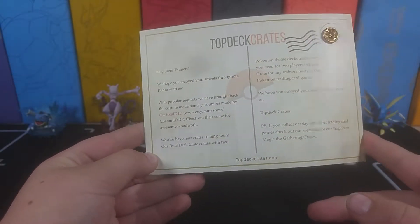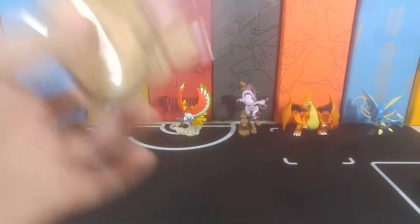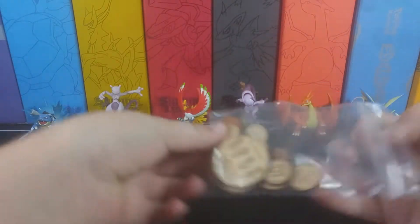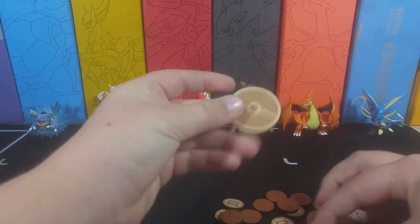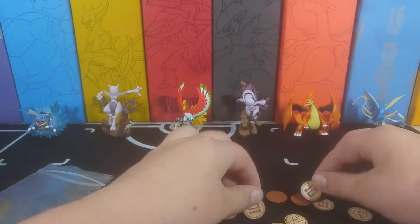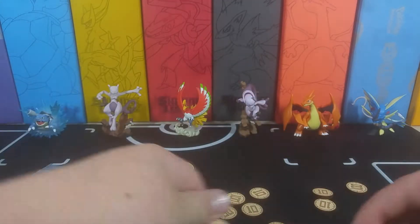Now the cancer journey is over. Did that just say custom damage counters? I think it did — oh yes it did, oh my god, they're wood! I actually might use these, because these are like the ones they get in the custom decks, but they're wood and they're made a lot better. Here's a coin, another coin — you can't use those. There's a poison one around here, and probably burn. Oh yeah, here's burn, and here's the poison one. That's really cool.